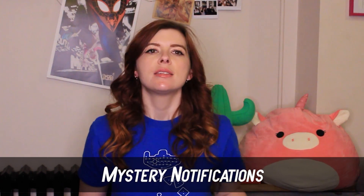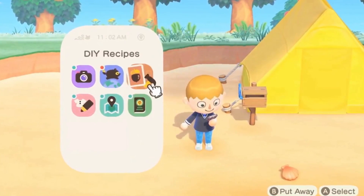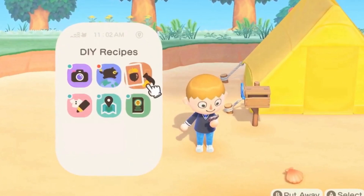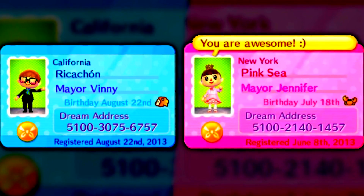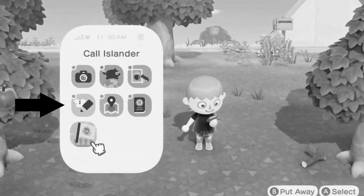Number 8: Mystery Notifications. Some have reported a weird glitch with the Friends app in the game's Nook phone. It seems that even if your Switch is not connected to Wi-Fi, it is possible to still somehow receive notifications. Players reported playing New Horizons while not connected to the internet and yet still somehow got random notifications from their Friends app. Where did those messages come from if you're not connected to anything?